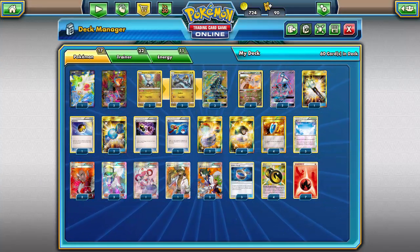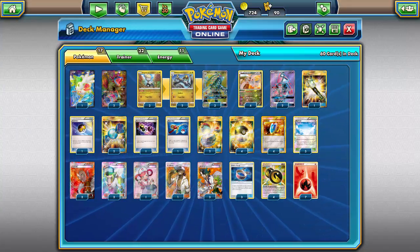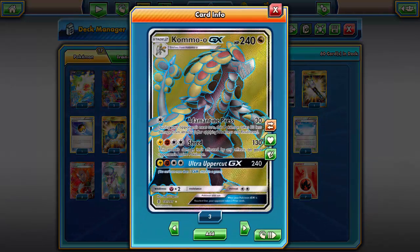What's going on guys, Sticks here with the Token Minorities, bringing you another deck on Pokemon TCGO. Today I'm bringing you a deck centered around arguably the worst GX to come out to date, and that is Kommo-o GX.